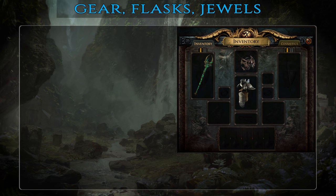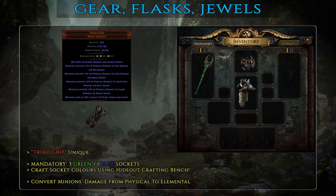Moving on to gloves, quite similar to your weapon, there's really a single option here — a pair of Triad Grip. These are always really cheap and have never been above one chaos orb since they were added to the game, so there's no reason to look for any other gloves. Just a reminder: you absolutely need to have three green sockets and a blue one on these gloves. I strongly recommend using your hideout crafting bench to obtain the required colors rather than looking to buy them directly.